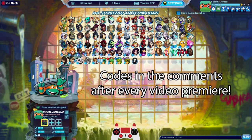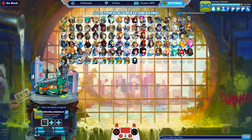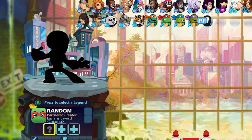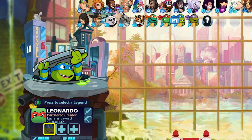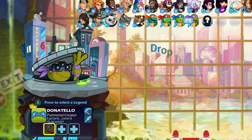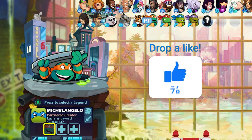I usually drop codes in the comments right after the premiere ends, and seeing as I have more Teenage Mutant Ninja Turtle skin codes to give away, I thought I should make at least one more dedicated video to the Teenage Mutant Ninja Turtles. So I'm going to be doing strikeout using only turtles and I'm going to switch up which ones we use each game so it's not the same every game.